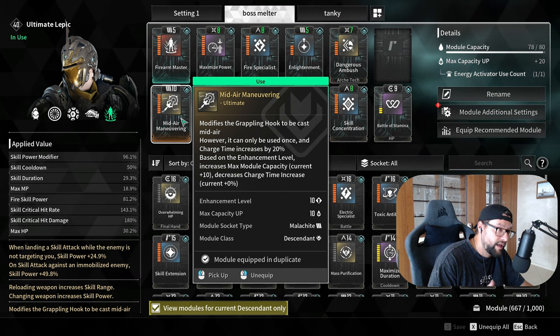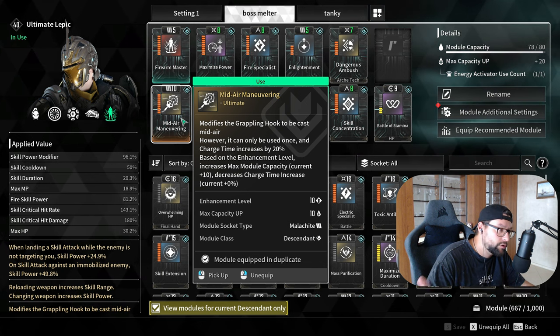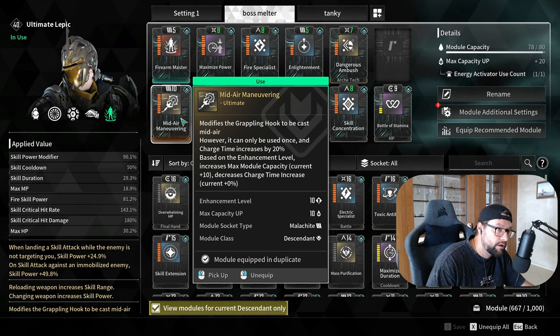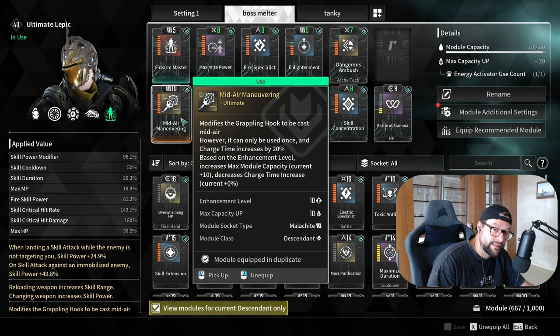If you don't have any of these yet, you can go ahead and upgrade your short sword, dual claw, or shock punch. Doesn't matter — just get it to max so that it can give you 10 additional capacity.